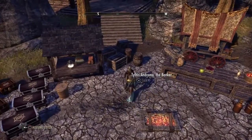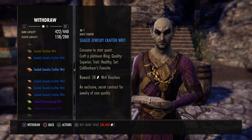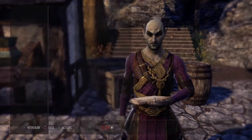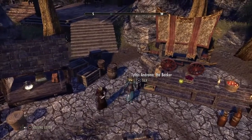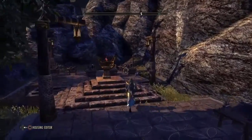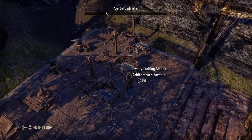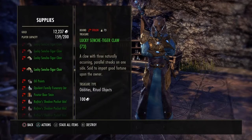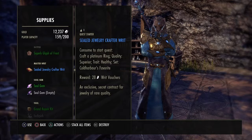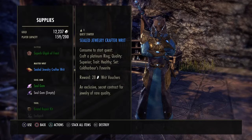I usually keep a bunch of master writs in my bank so when I'm ready to do them I can scroll through and pick one. They come in different degrees of difficulty — blue, purple, gold. You pick one, go, and basically satisfy the job itself. In this particular case I'm making a ring, so I pull the job up, read the description. It's listed exactly what you have to make, and then it tells you the reward — in this case, 28 writ vouchers.